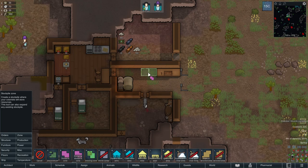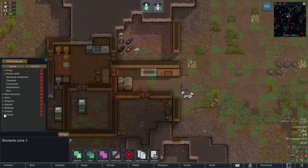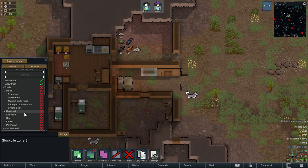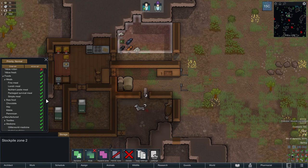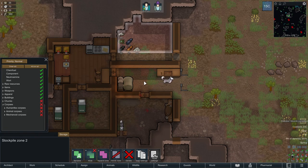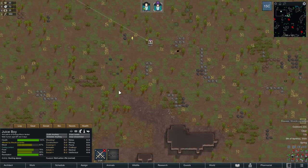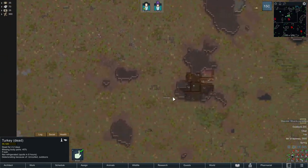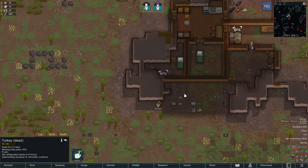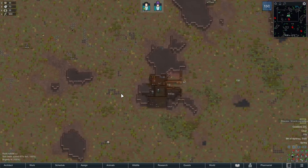You didn't configure the stockpile zone to allow corpses. I'll do it now — I already done it, but not that zone. Also definitely don't allow rotten ones. Come on Juice, hit something! I re-drafted Juice — no, it's okay, I thought it was me.